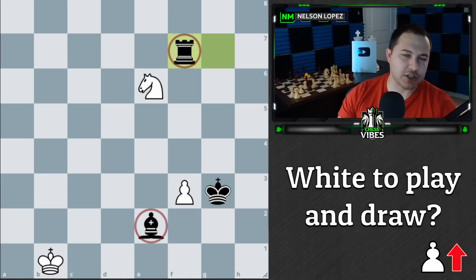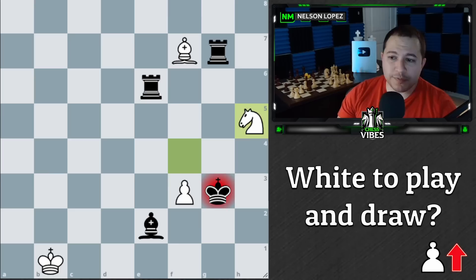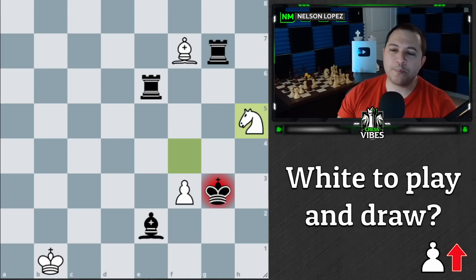Instead of taking the rook, white plays knight to h5. And the point is we're going for a different fork on the other rook and the king. Again, black has to make a decision. We'll come back to king takes f3 later, but king to h4 is kind of the main line of this puzzle where they keep chasing the knight. Now, what do you think white should play here?